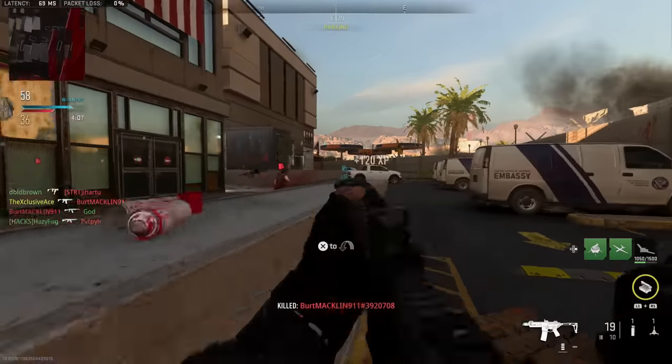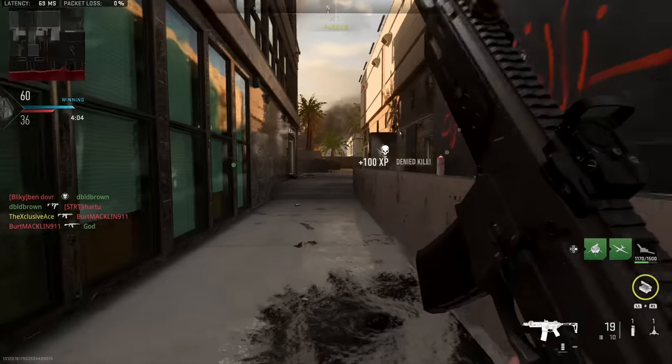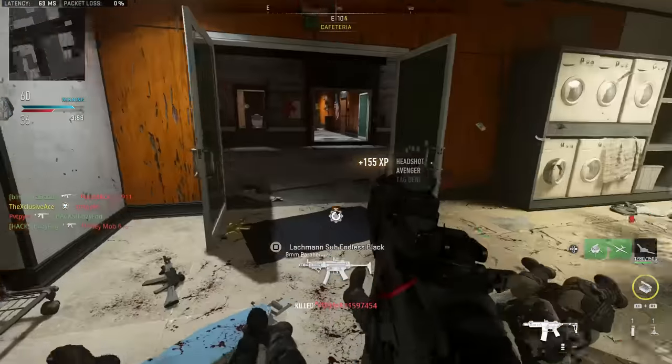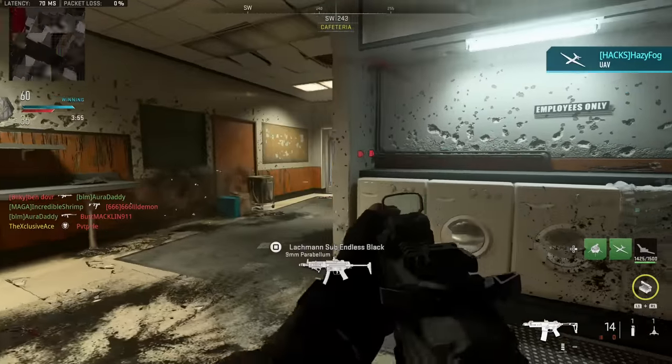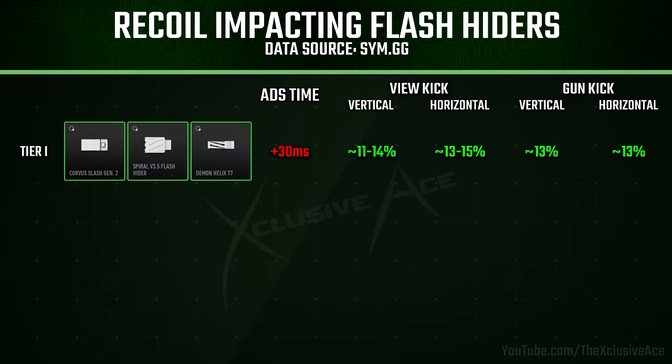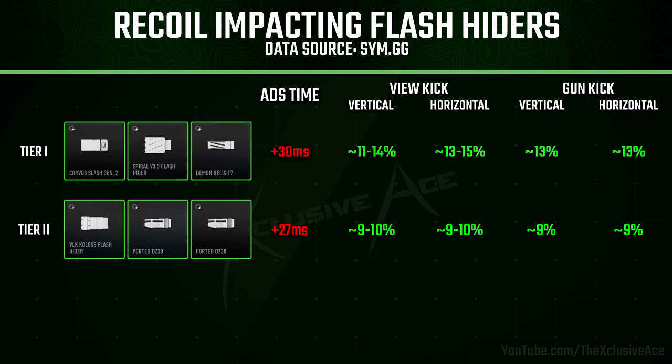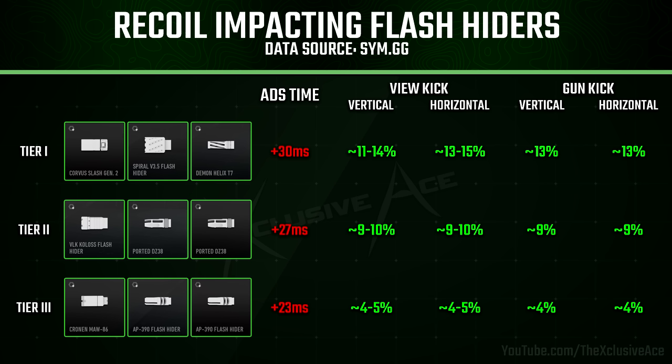With that out of the way, let's dive into the breakdown, starting with flash hiders. Flash hiders don't have quite as much of an impact on recoil as many of the other muzzle styles. There are three different tiers: tier one harms aim down sight speed by 30 milliseconds but gives the greatest improvement to view kick and gun kick; tier two harms ADS by 27 milliseconds with slightly less recoil benefit; and tier three hurts ADS by 23 milliseconds but only gives about half the recoil benefits of tier two.